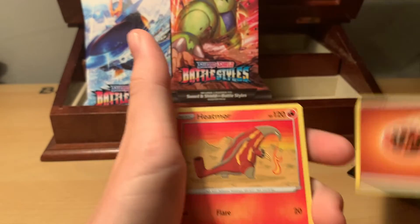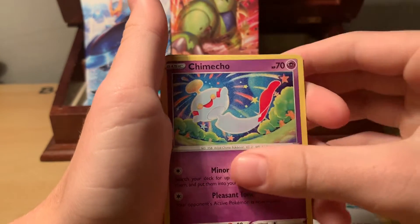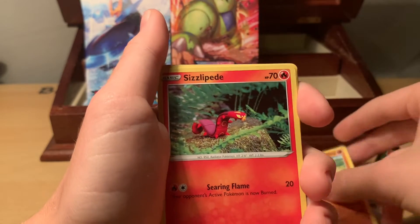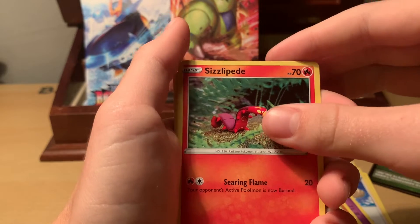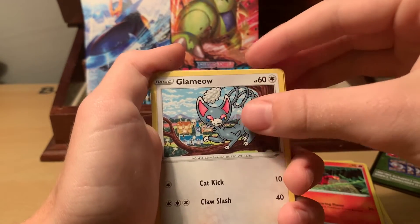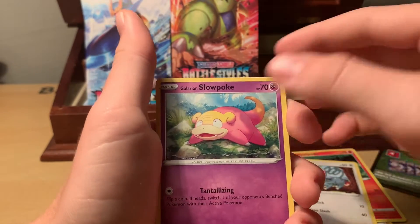First off, we've got a Fighting Energy, Heatmor, Tower of Darkness, Corina Focus, Chimecho, Onix, Sizzlipede — I think that's how you say it, Sizzlipede — Glameow. Getting down to the last few here. Got a Galarian Slowpoke.